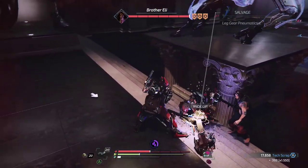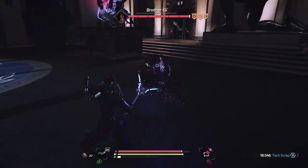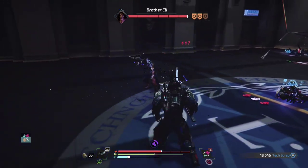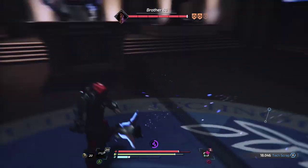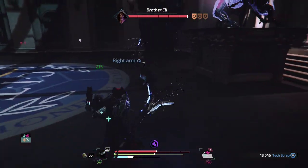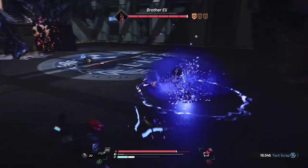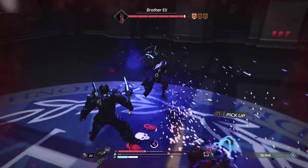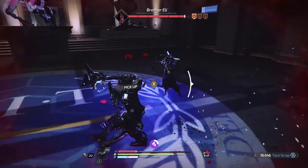I'm going to get this guy out of the way. I'm going to go for Brother Eli. He's got some powerful moves - very powerful moves indeed. I kind of need to dodge that one and get out of there.